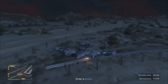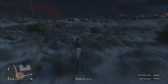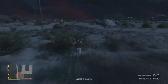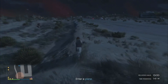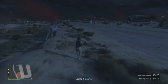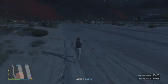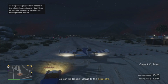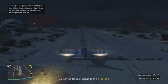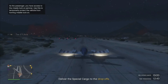Rocket only managed to make three drops and then it told him he couldn't deliver anymore — he physically couldn't press right on the d-pad. The sign wasn't coming up so he could drop. So he landed, I finished my drops, and he wanted me to get into his plane to see if it worked for me. By the way, I am terrible at flying in GTA — I need so much more practice. Anyway, I got into Rocket's plane after a really bad landing and went to the nearest drop, and it physically didn't let me do any more drops. The time ran out and we only got paid for the amount of drops that we did.